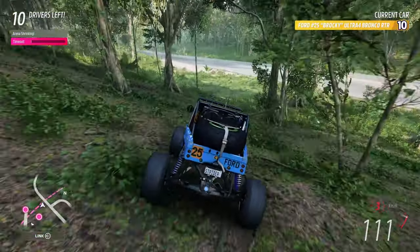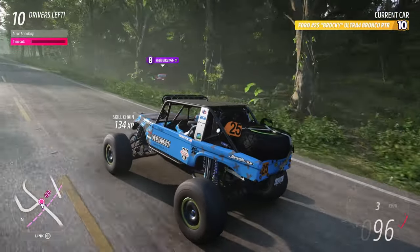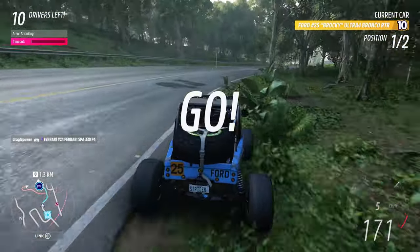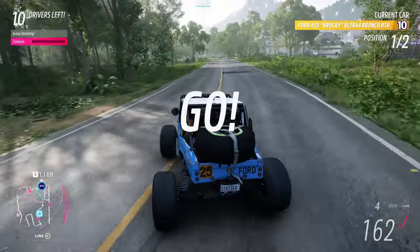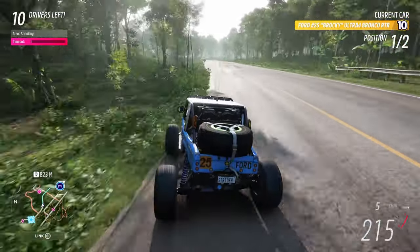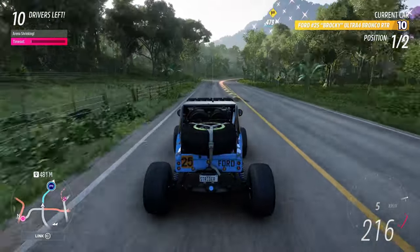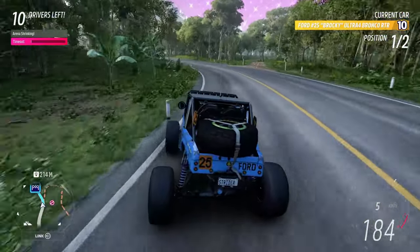Wait, we got somebody coming this way — maybe this is gonna be my own little flank that I can set up. Oh, a Camaro in the forest — that's usually not a good combination for success, that's for sure. Let's see if he can turn the tide. I mean, the whole race is on the road, so this is a best case scenario for the Camaro, but him hitting that tree there at the start of the race basically ruined any chances of victory for him. So a nice little cruise to the finish line here.